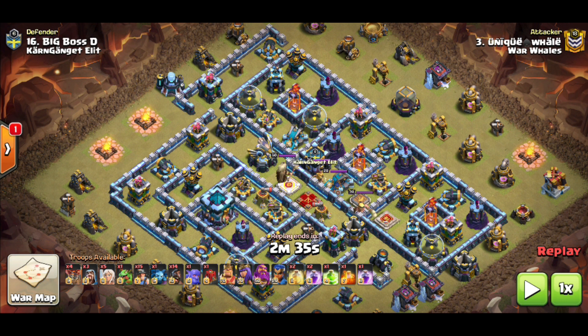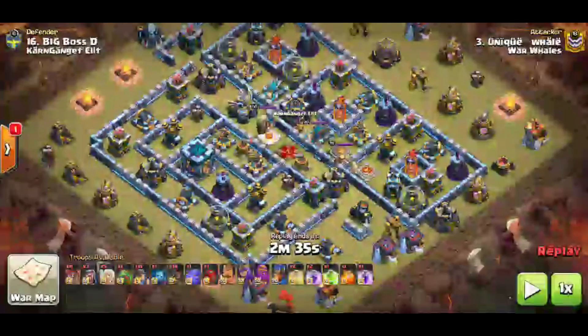This base is well defended against a sui royal champ because in these compartments you have a multi, but you also have an expo, scatter shot, and a lot of point defense coverage. The royal champ's ability doesn't make her cloak like the queen does — she still gets targeted and doesn't spawn anything. She could get somewhere with an ice golem possibly, but she's not going to get past that inferno, so it's not really the best option.